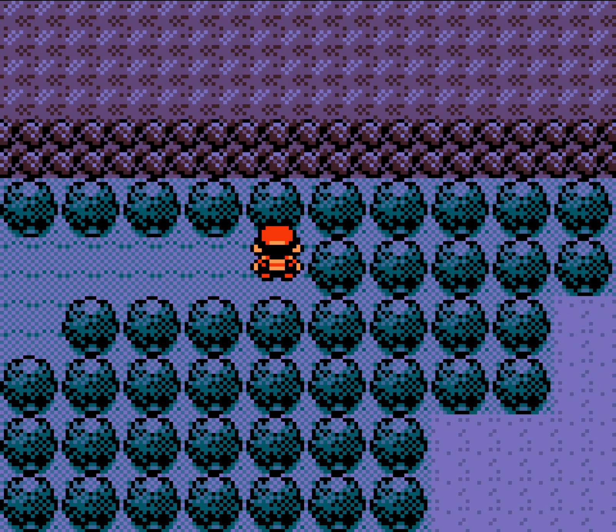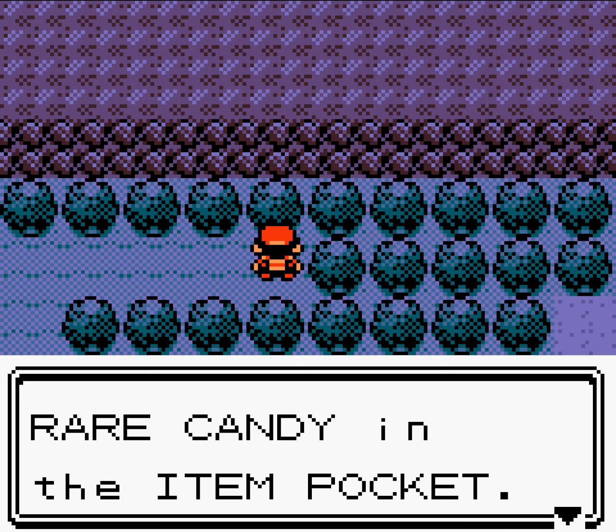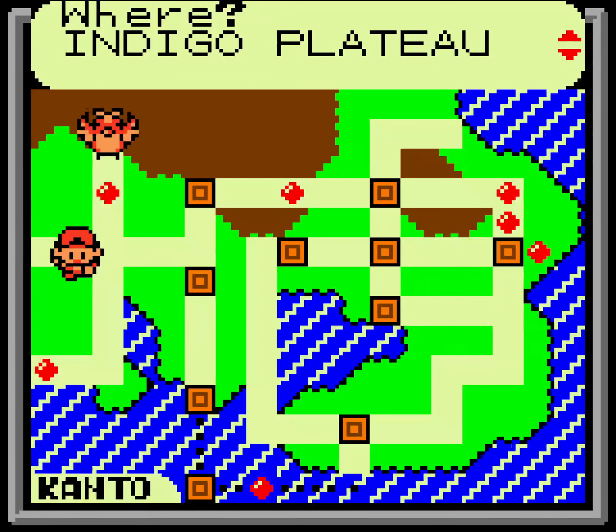I really expected there to be a secret item here. Ah, there it is! They got smarter in Gen 2 and put them on the side trees instead of the other ones. Well, anyway, so we've got a couple missions today. The big one being that we're going to go after Lugia.